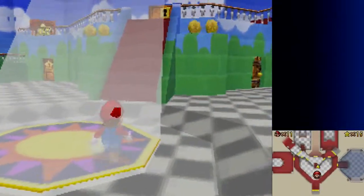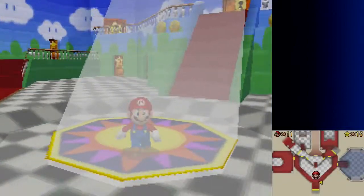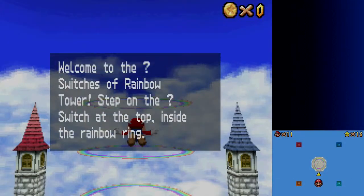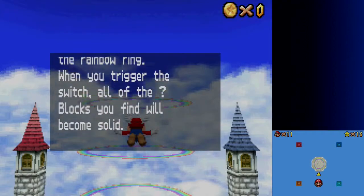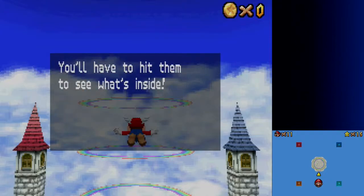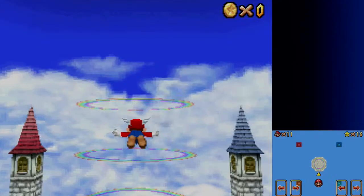Because you'll notice, if you walk into the main room, there's a light shining down from above. If you press X and look into the light... Welcome to the Question Mark Switches of Rainbow Tower. Step on the Question Mark Switch at the top, inside the rainbow ring. When you trigger the switch, all of the Question Mark blocks you will find become solid. You'll have to hit them to see what's inside.